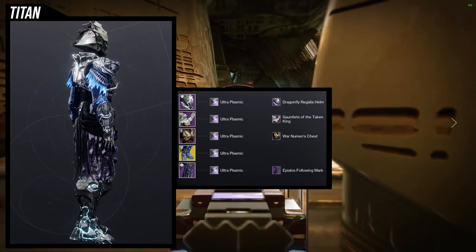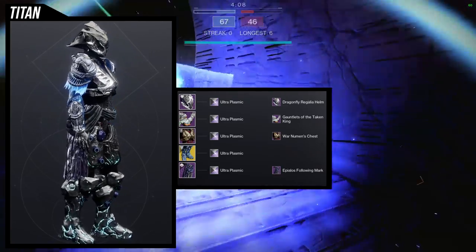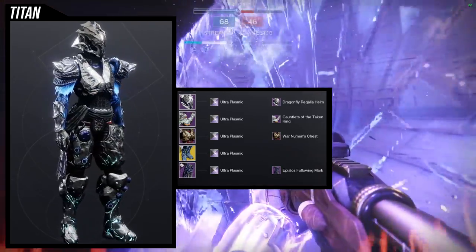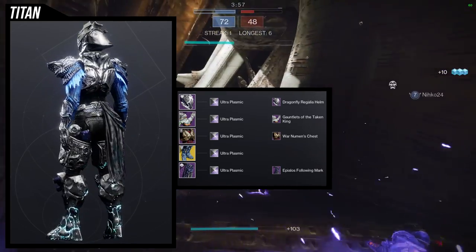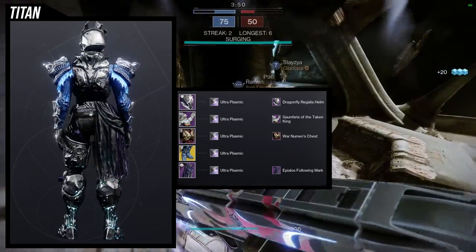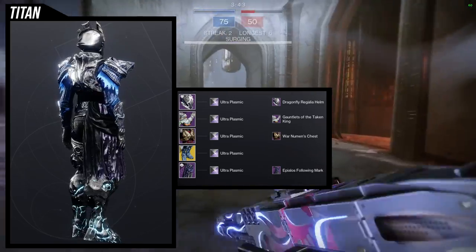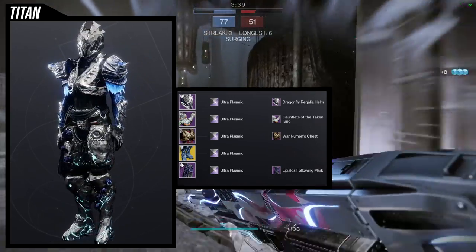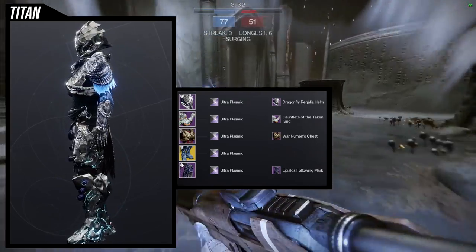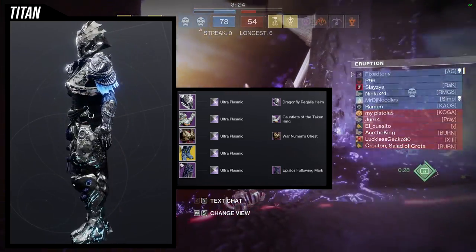For the shader, Ultraplasmic is what I'm using. I like the chrome silver, but the other reason is that Ultraplasmic has a really good blue that goes well with the arc color of the Antaeus Wards. Unfortunately, the Gauntlets of the Taken King look really terrible with it — there's a slight blue glow on the gauntlets and forearm armor. My biggest gripe is the under-armor leather or cloth has a really dark blue which you don't see in any other piece for the Ultraplasmic shader, so I'm thinking about going back to the drawing board, but for now it'll suffice.